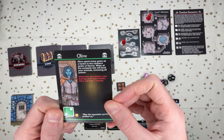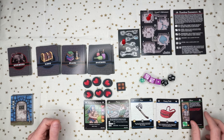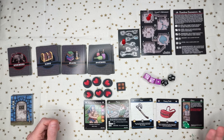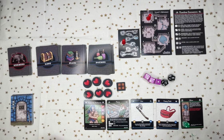From the Lonely Troll Inn pack, I've hired a henchman — Olive. She spent many years as a healer in the northern peaks of Norcia. When at the campsite, she will tend to your wounds, removing all poison. Whenever you defeat a foe that has six or more health, Olive will lose one morale. I'm assuming that when the morale runs out, the henchman leaves you.